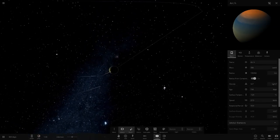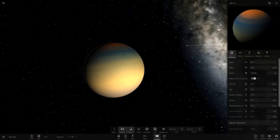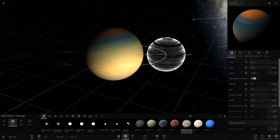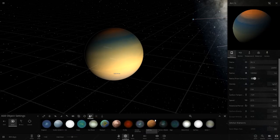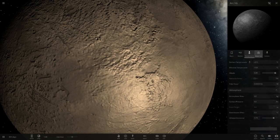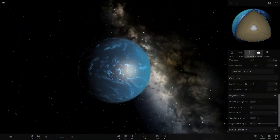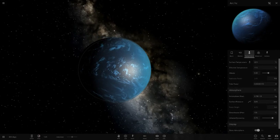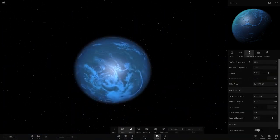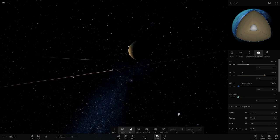Arc H is the first gas giant of the Arc system with two moons. It has 300 Earth masses but 0.9 Jupiter masses, with a quite large radius. One moon, Arc HB, is another Europa-type icy world. The other moon is a completely ocean-covered world at 22 degrees - definitely a good vacation spot, though there's essentially no land at all.